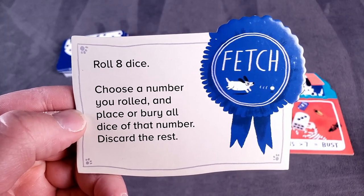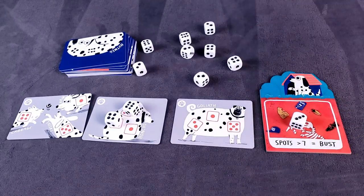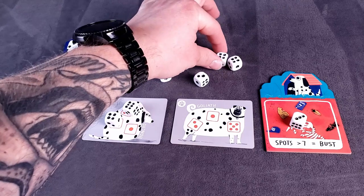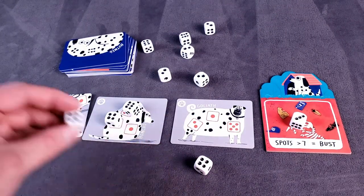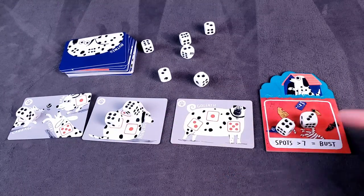Fetch: roll 8 dice, choose a number you rolled and place those dice, bury all dice of that number, and discard the rest. That was a bad roll — I'll take all the 4s. I only had two 4s, so one goes on a card and I bury the other 4. But at least I didn't bust.